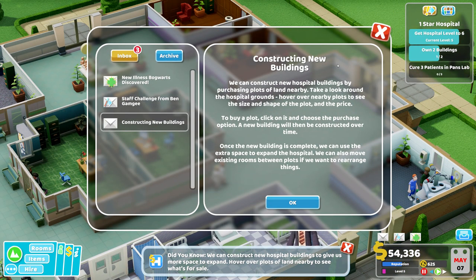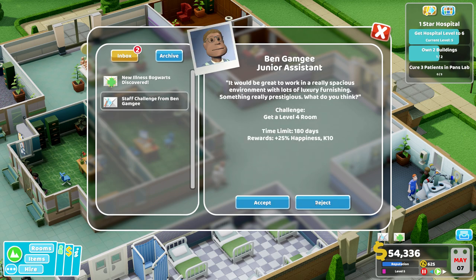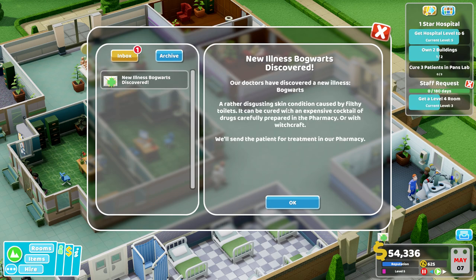Constructing new buildings — we can construct new hospital buildings by purchasing plots of land nearby. Take a look around the hospital grounds and hover over nearby plots to see the size. Also a new challenge from Ben Junior Assistant: get a level 4 room. Let's try that.